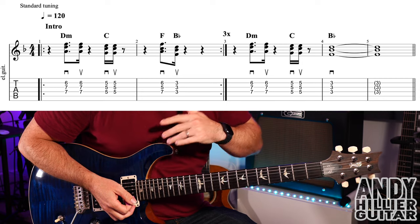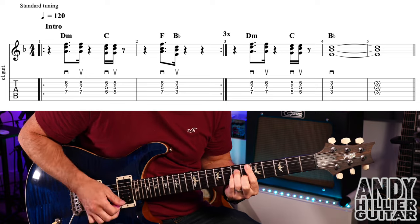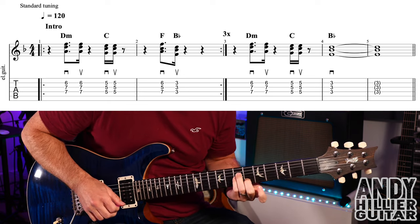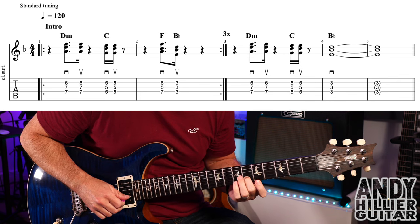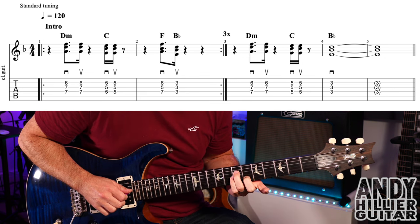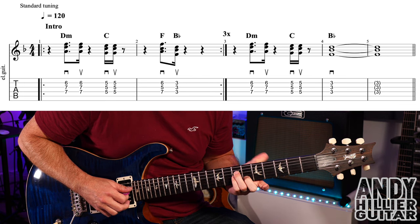My guitar is in standard tuning. Now the intro — the first two bars go like this. To play that, it's based on a D minor chord. We've got the second finger on B6, third finger on D7, and little finger on G7.